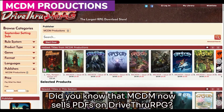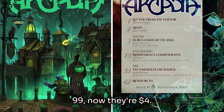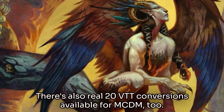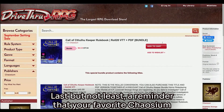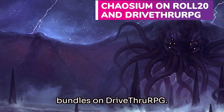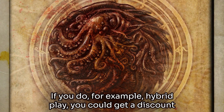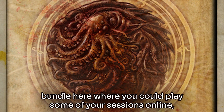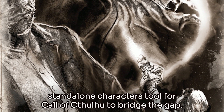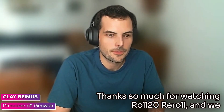Did you know that MCDM now sells PDFs on DriveThruRPG? To celebrate, they've slashed prices on several past Arcadia issues — usually $9.99, now $4.99 — and you can get some PDFs bundled with VTT conversions in discounted bundles. There are also Roll20 VTT conversions available for MCDM too. Last but not least, a reminder that your favorite Chaosium titles like the Keeper Rulebook are available in PDF and VTT bundles on DriveThruRPG. By buying the bundle, you get a discount on the VTT and PDF options, which is perfect if you do hybrid play — some sessions online, some in person. You could use the brand new standalone characters tool for Call of Cthulhu to bridge the gap. Thanks so much for watching Roll20 Reroll, and we will see you next month.